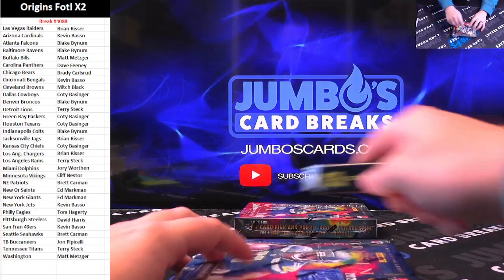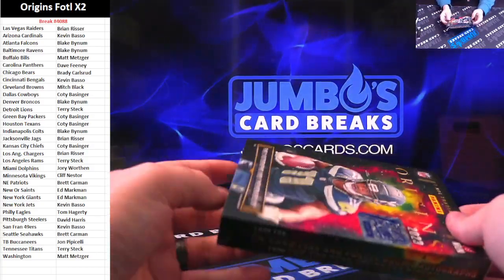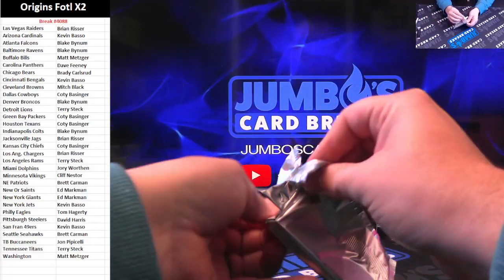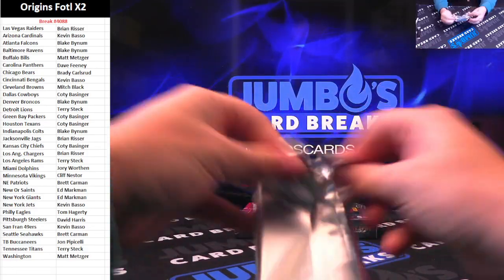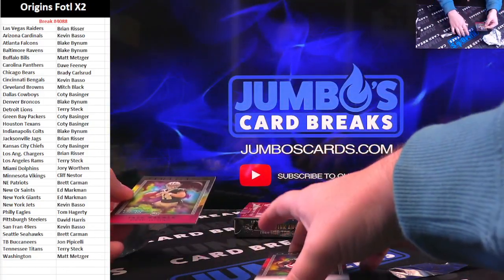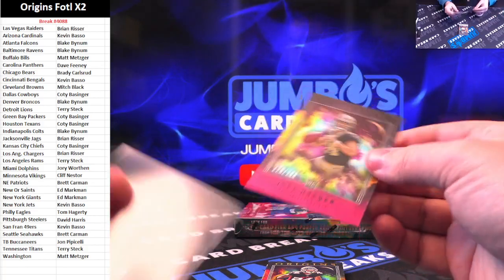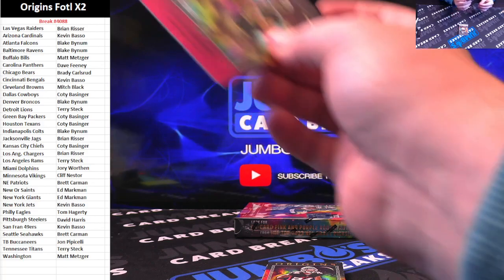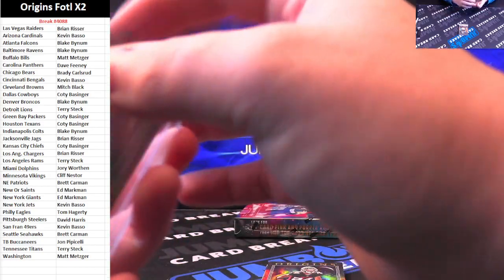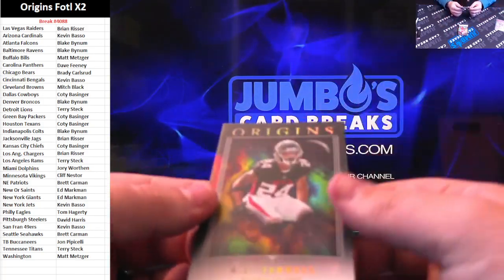This is where you get the Richardson — gonna speak it into existence. Good luck everybody. Starting off from the back: Jake Hainer to $2.99 for the Saints. Next up on the base, AJ Terrell for the Falcons.